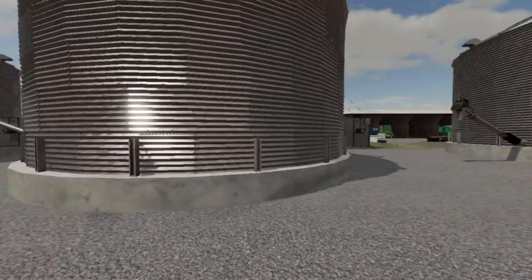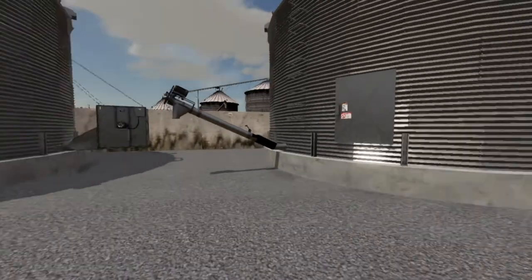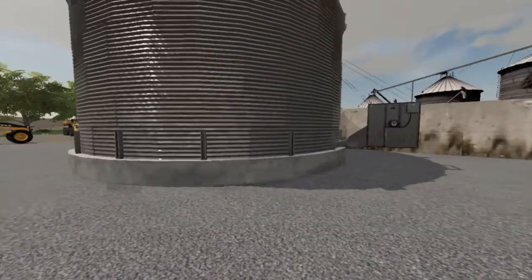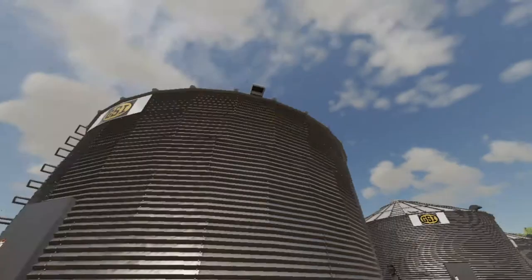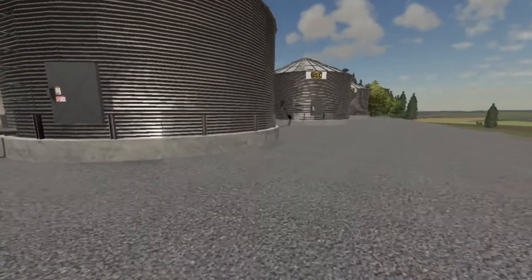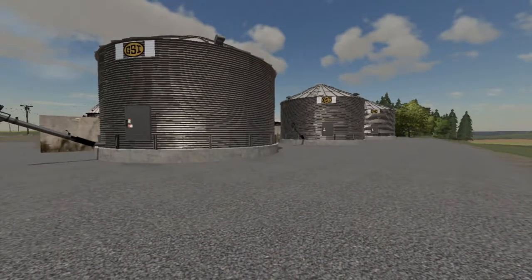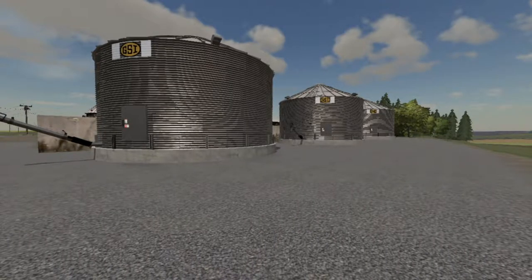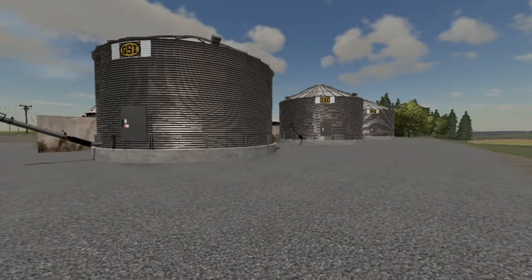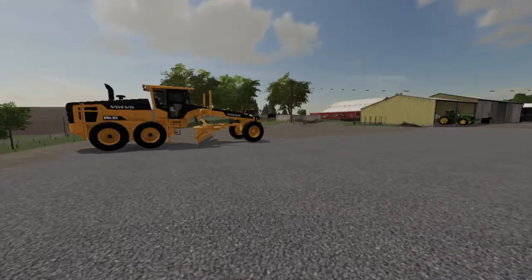We gotta get a couple augers - one that reaches up to the top and then a little short one. I'll show you all that in a minute and also show you what these look like in the store menu. We got three of them - soybeans, corn, and we'll probably house more soybeans than anything.